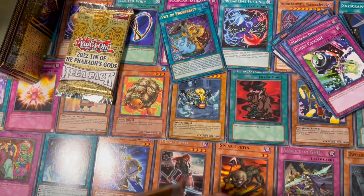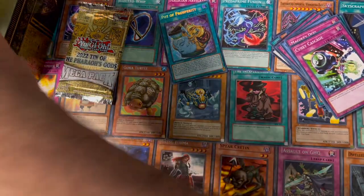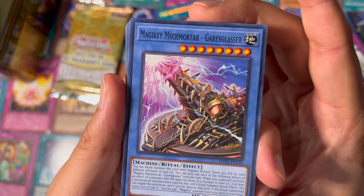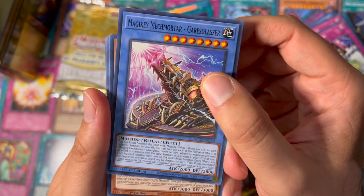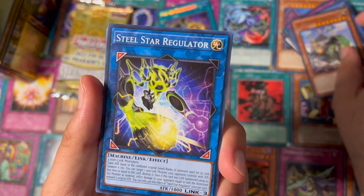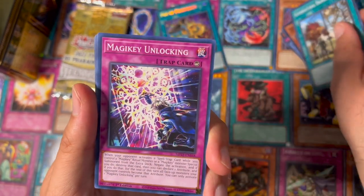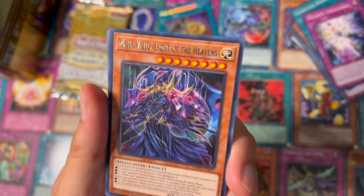Let's see what else we got. Magic Key Mech Mortar, Gear Slasher, Heavy V Trooper, Steel Star, Expendable, Supernatural Danger Zone, Magic Key Unlocking, and Amaha Veno Light of the Heavens.